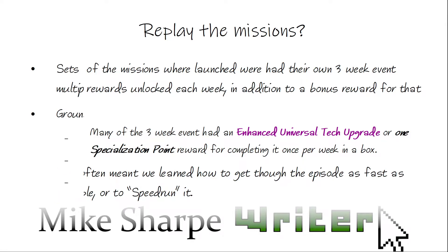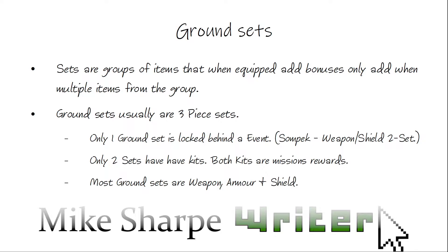Since this is a ground set, I'm going to quickly remind us about the stuff on ground sets. Sets are groups of items that are equipped and add bonuses only when multiple items from that group are equipped. Ground sets are usually three-piece sets. Only one ground set is currently locked behind an event or a Phoenix Locked Box in this case. Only two sets have kits, and both of those kits are actually mission rewards. Most ground sets are weapon, armor, and shield.